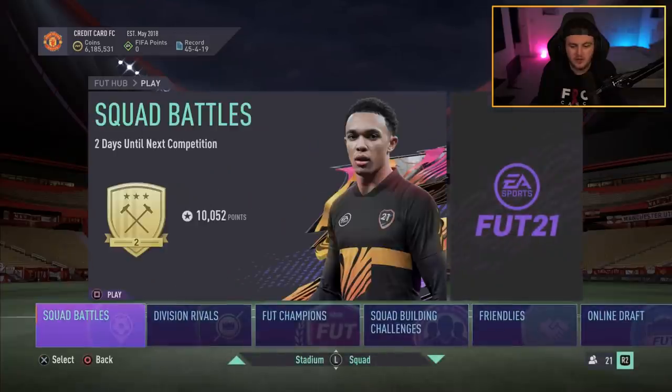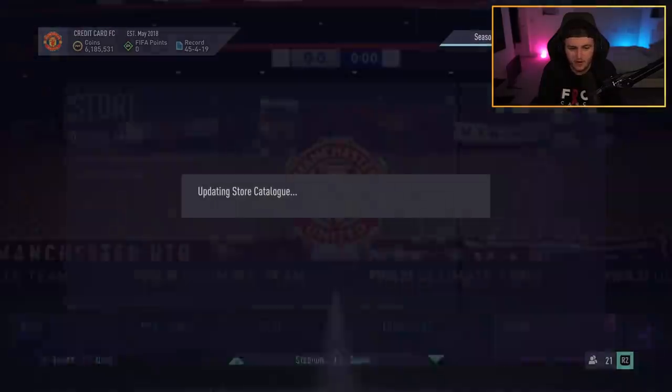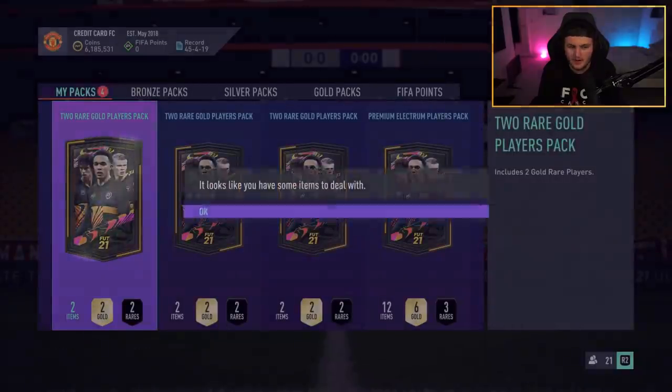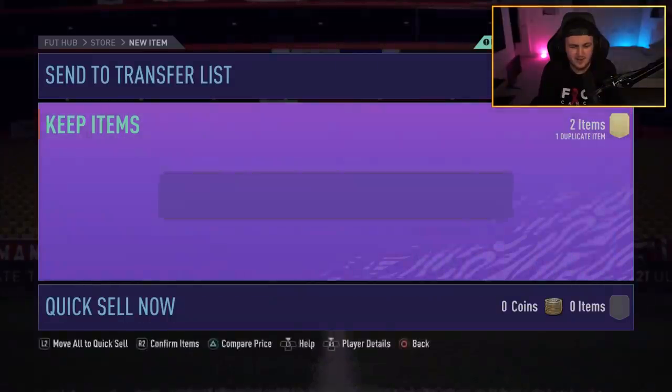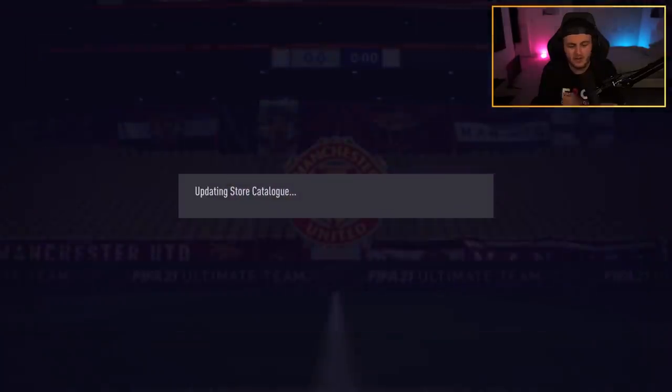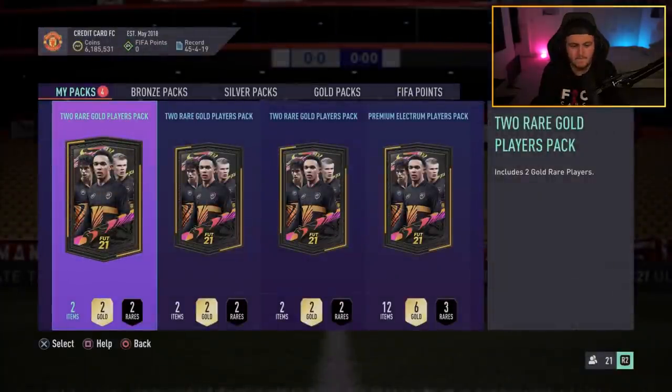My game is lagging all over the place — these menus just seem a little bit choppy at times, it's a bit weird. We'll store the Firmino we already had in the club. What are we saying, EA? Are we getting anything good from the next two-player pack?